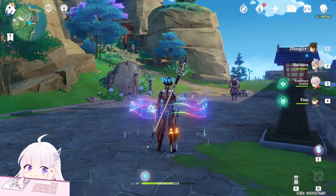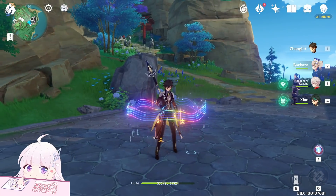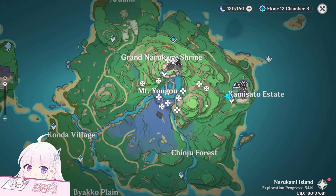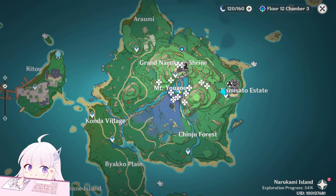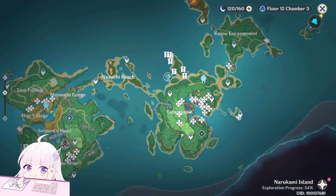Hello guys and welcome back to my channel. In this video I will show you the farming route to get the Naku Weed, which is a type of ascension material used by Yoimiya as her ascension material. Yoimiya is the next banner after Ayaka, so you can start collecting them now and save them so when she gets released you can instantly level her to 90.